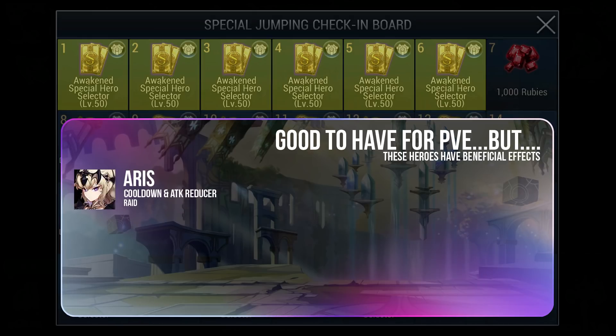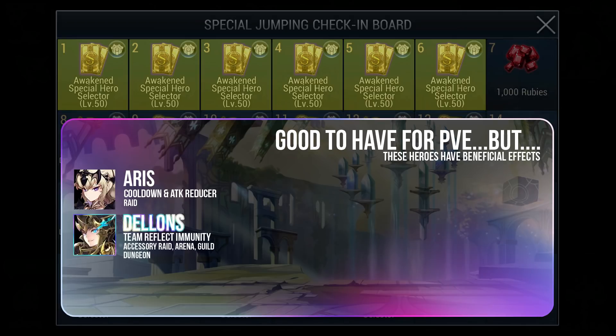First, we have Aeris who is able to reduce cooldown on basic attack and also reduce enemies' attack. She is useful in PvE to cooldown your DPS's skill. Dillon is also a useful hero which provides reflect immunity for the entire team. Then we have Akilah who cleanses status effects and also reduces the damage your team takes — this sounds like a good skill for Siege Defense where passives don't matter as much.